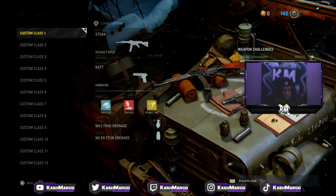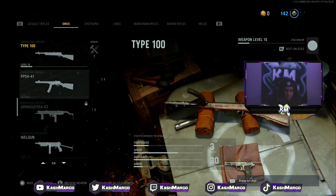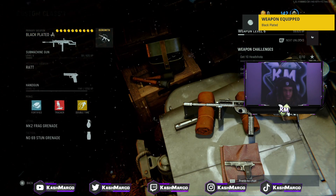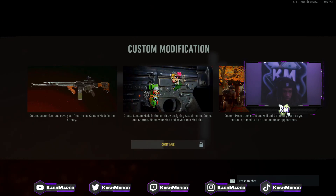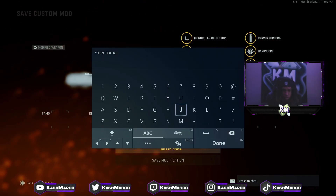You can now use the second controller. Go to any class and then go over to the blueprint you want. In my case this is a new gun, so you go to armory and then click equip. Now you can see it's equipped. Then go over to gunsmith.